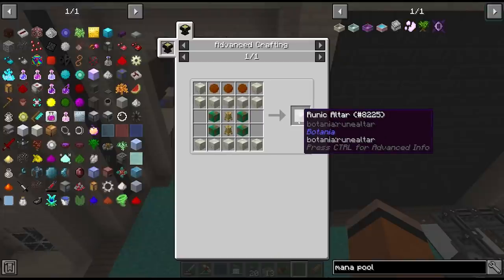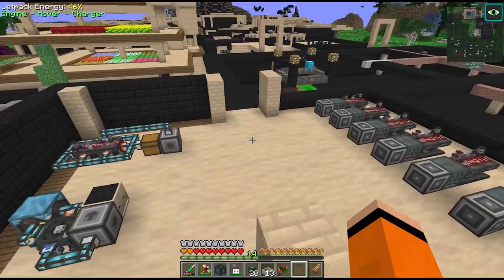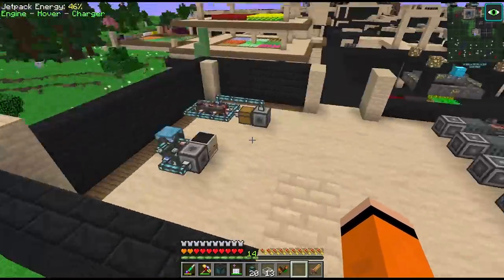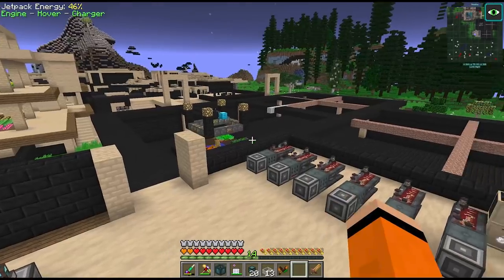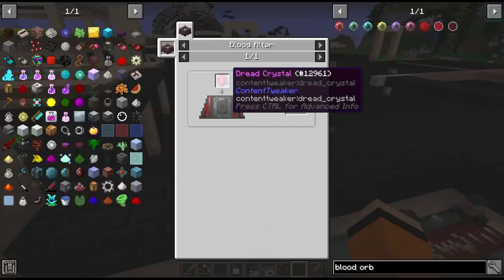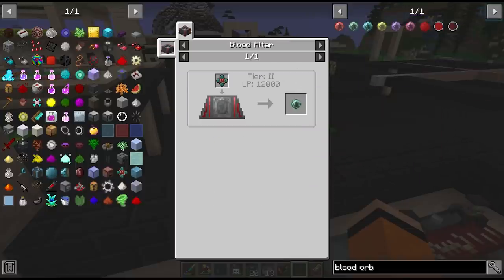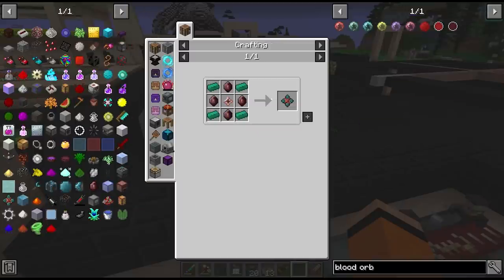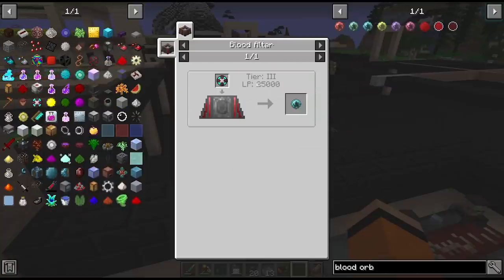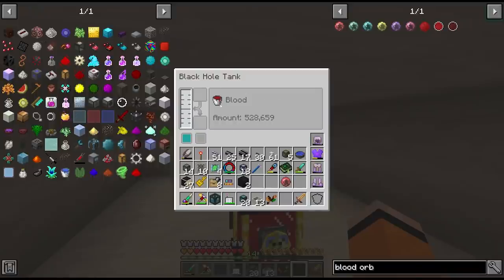Before we craft this runic altar, the ingredients for all the crafts on this thing look like they'll take a lot more of our blood magic essences and reagents. So I'd like to flesh out our crafting capabilities a bit more. We still can't get automated LP or will generation yet, but I'd like to get a blood orb for each of these setups. The dread catalyst per orb is probably the most expensive approach, so we'll go for the magician blood orb instead. We need six iron promise acceptors but luckily we have a lot of blood backed up — about 530,000 in the black hole tank, roughly a million in total.